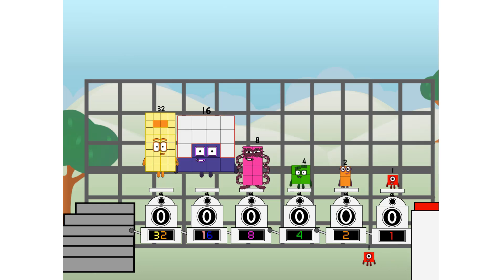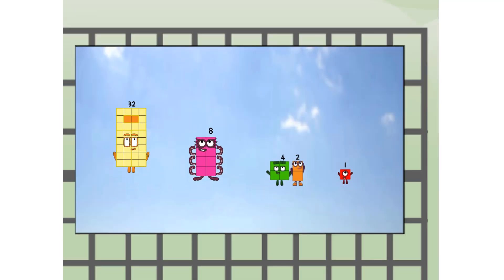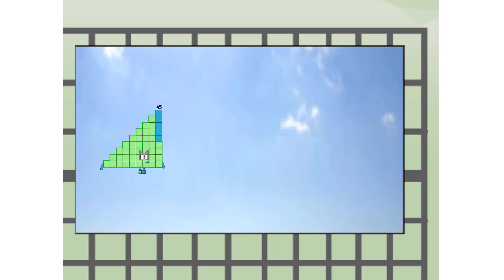Then you choose who's going up: one of me, none of me, one of me, one of me, none of me, one of me. And fire! Three... Forty-five way up high. Amazing. But not a square.